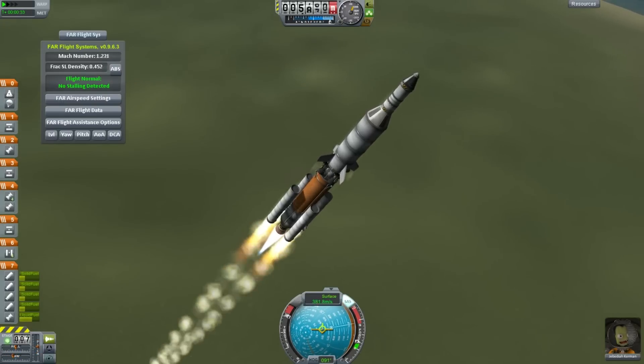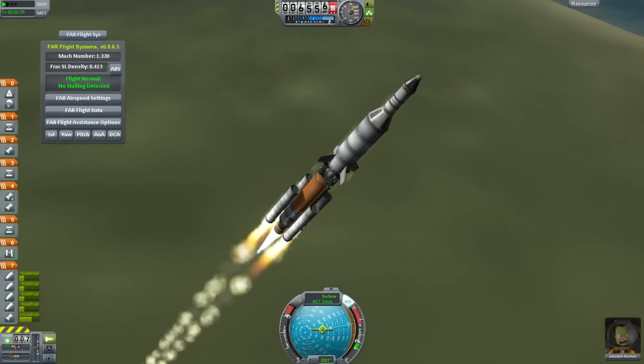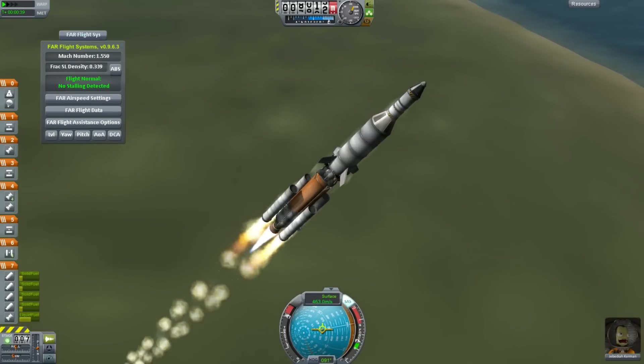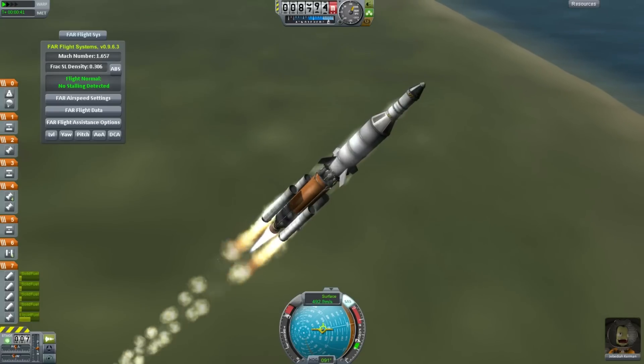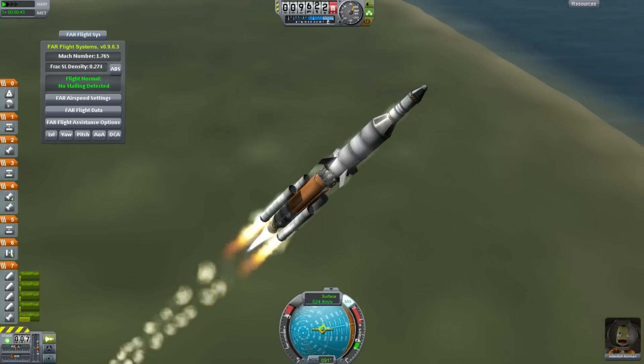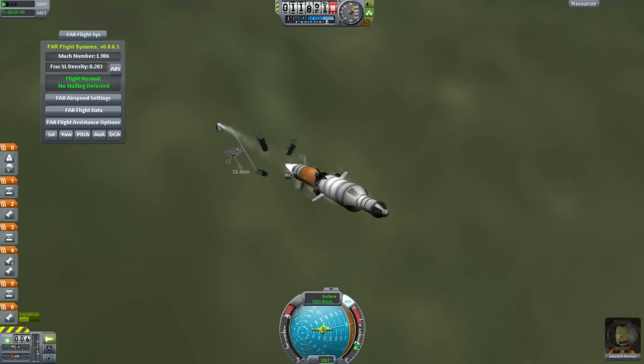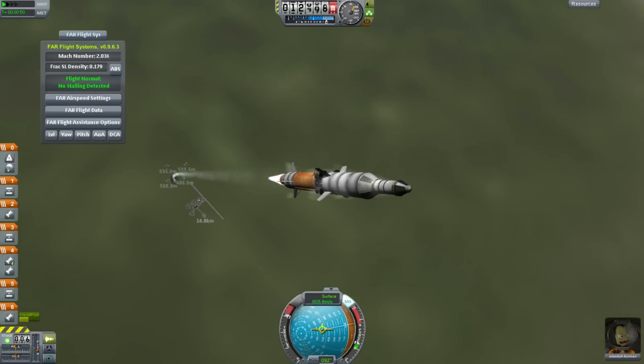When you talk about the gravity turn, you're going to start your gravity turn right away. If you wait too long, you're just going to waste fuel and go higher up than you should. Even turning right away, it takes a very long time to get out over the coast. This is a three-stage rocket with boosters helping it during the first stage.